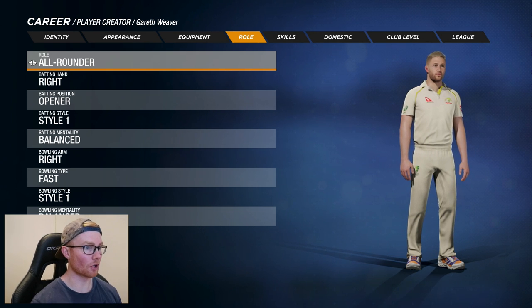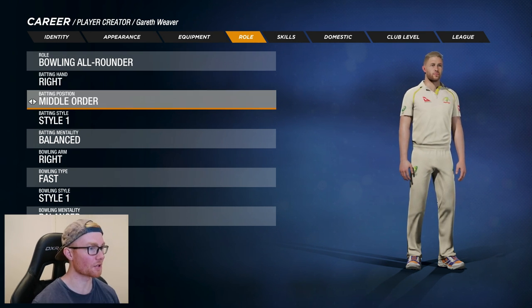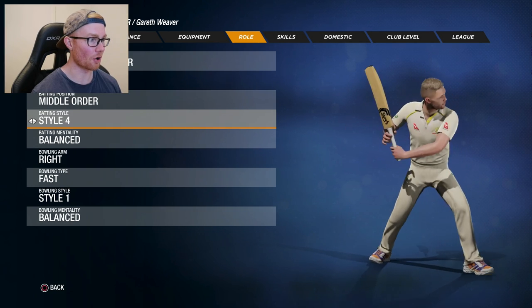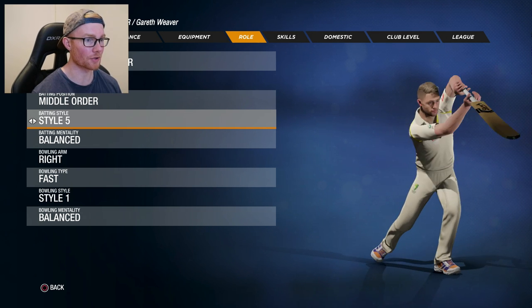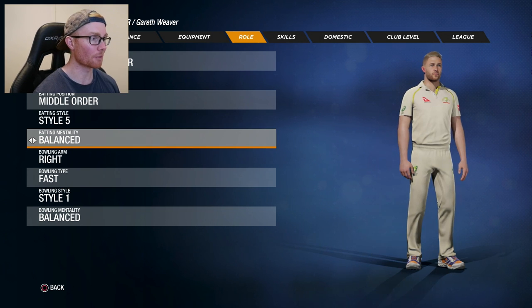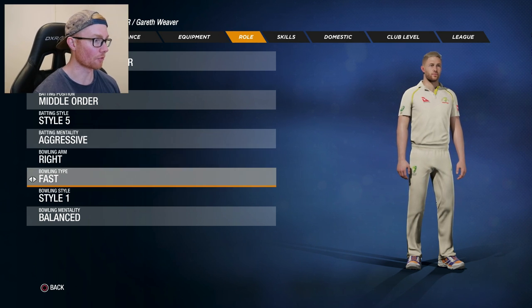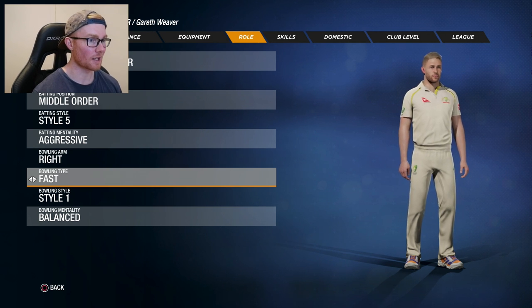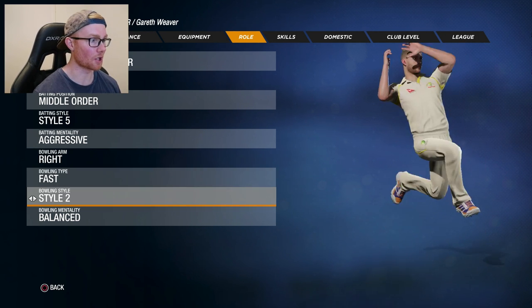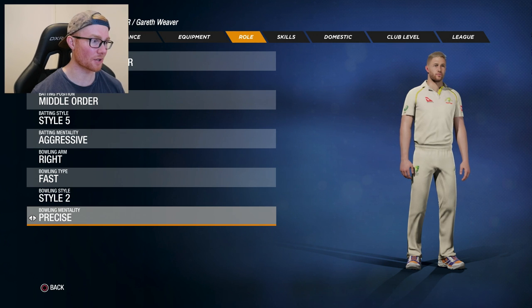Next up, the all-important role. We're going bowling around, right-handed batting position in the middle order — so five to six, maybe seven. Batting style, we're going with five, as that is Steve Smith I believe. We used it last career mode and I enjoyed it — the unorthodox approach made it quite interesting. Batting mentality, I'm going aggressive because that's how we are in real life. Bowling arm right, bowling type fast, as per Ashes Cricket. Always want to go with this sort of bowling all-rounder career mode because that's where I have the most fun. For bowling style, we're going for style number two, and bowling mentality — let's go precise.